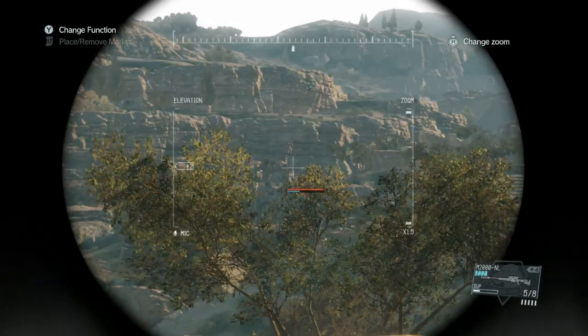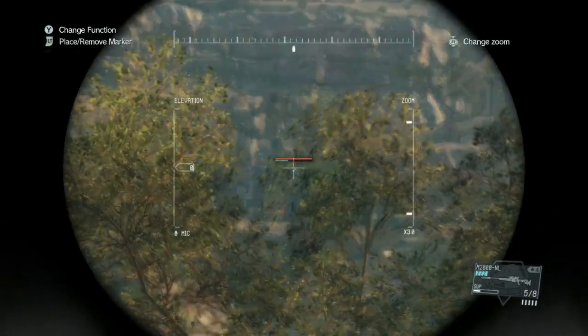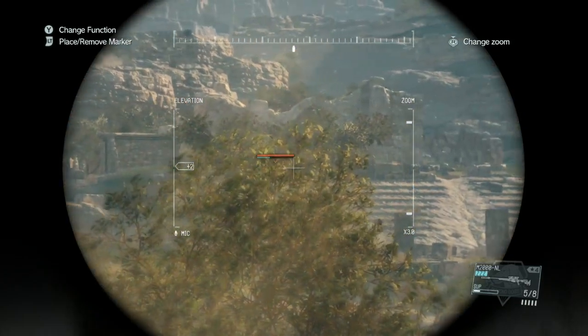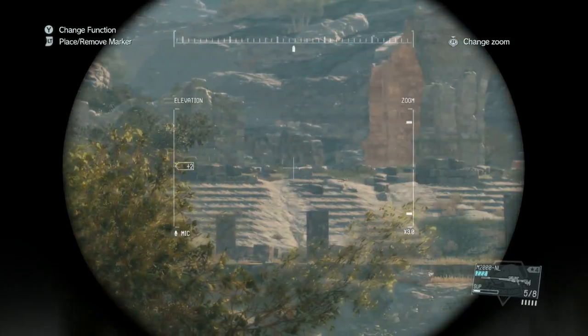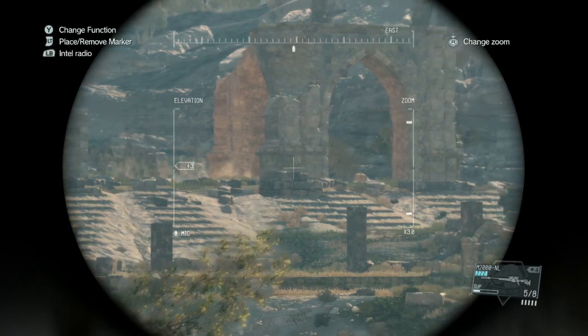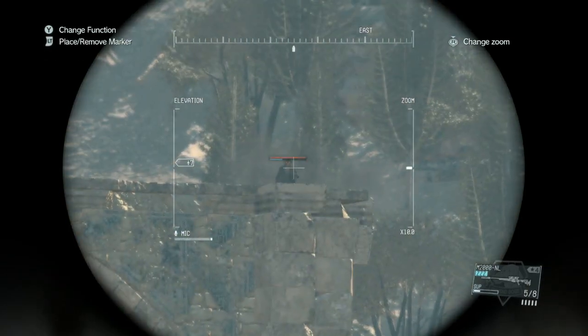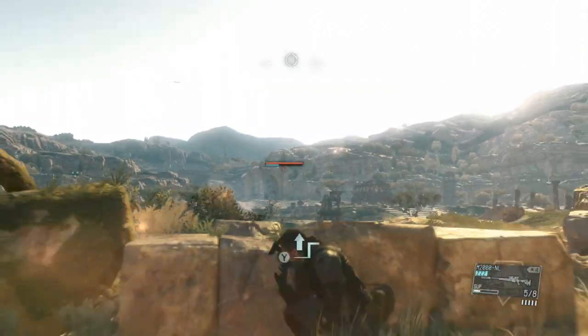She'll move depending on wherever she feels like going. Hopefully you can understand the pattern. Just make sure you're poking in and out and not getting hit. Remember that her bullet lags about one full second depending on how far she is, and you have about a two-second timer between when her bullet hits your cover and when you can try to shoot her.